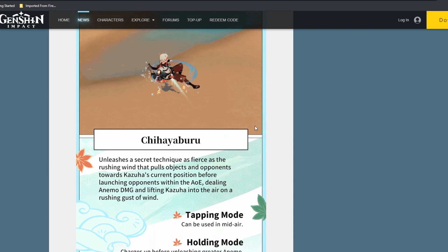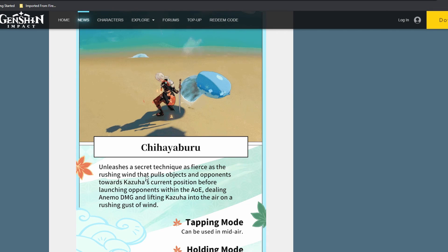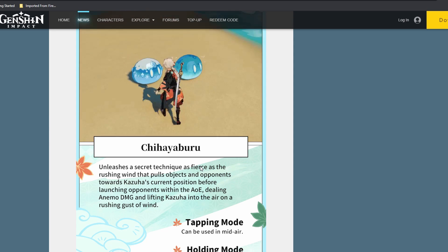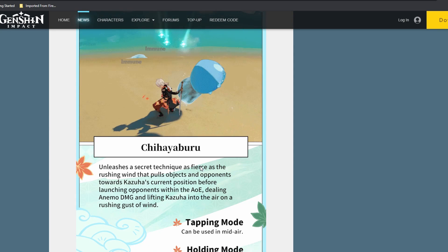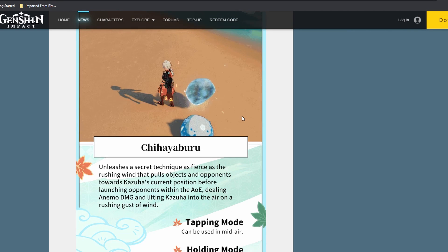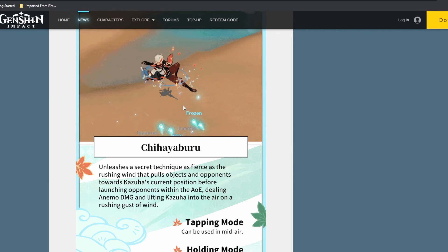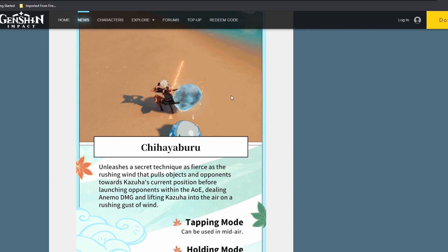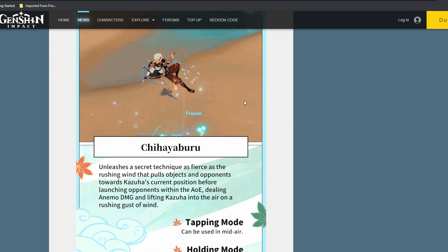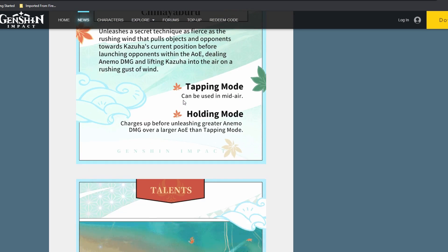So let's get into his elemental skill. Shihayabu unleashes a secret technique — Fierce Rush Wind — pulling enemies towards Kazuha's current position before launching opponents within the AoE. This is the tap mode: when you tap the E skill, he will float in the air. He is kind of like Venti — his skill is a little close to Venti's. But he is melee. Anyway, that's his tap mode.